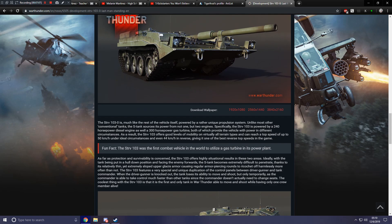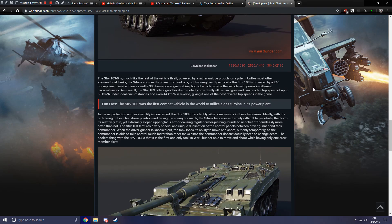The STRV 103-0, much like the rest of the vehicle itself, is powered by a rather unique propulsion system. Unlike most conventional tanks, the S tank sources its power from not one but two engines — specifically a 240 horsepower diesel engine as well as a 300 horsepower gas turbine — both providing power under different circumstances. As a result, the STRV 103 offers good mobility on virtually all terrain types, can reach a top speed of up to 50 km/h under ideal circumstances, and even 44 km/h in reverse — giving it one of the best reverse speeds in the game. Fun fact: the STRV 103 was the first combat vehicle in the world to utilize a gas turbine in its power plant.